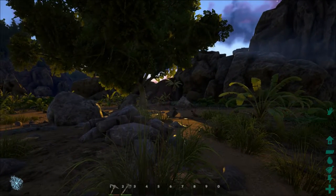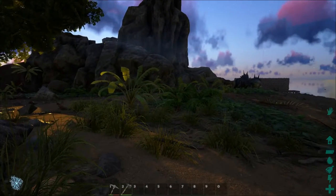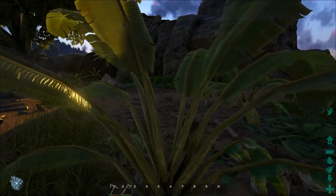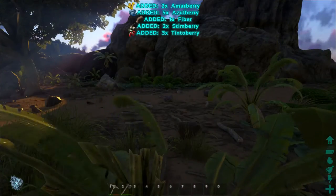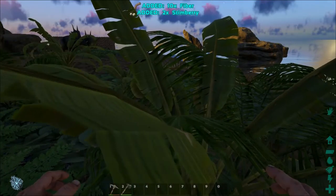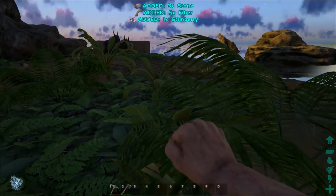Let's start by gathering some berries because that's where your food chain really starts. To gather berries, go up close to a bush and press the E key. When you do, you'll notice at the top the berries that you gather, and also that you gather fibre. Don't be surprised if you pick up stones as well that are laying loose on the ground.